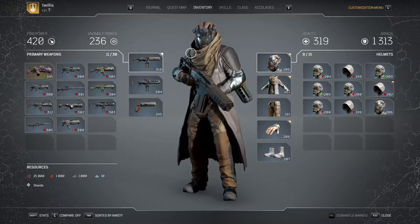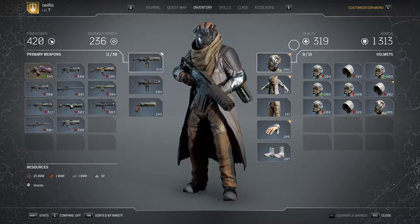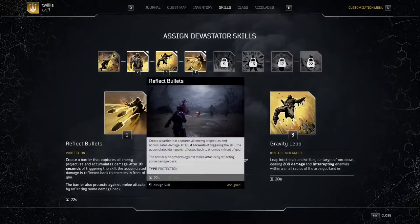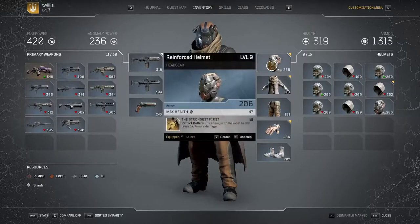In order to get this class the way that I have it set up, first off you're gonna probably want to use two automatic shotguns like these two here. You're gonna want to use the skill reflect bullets.